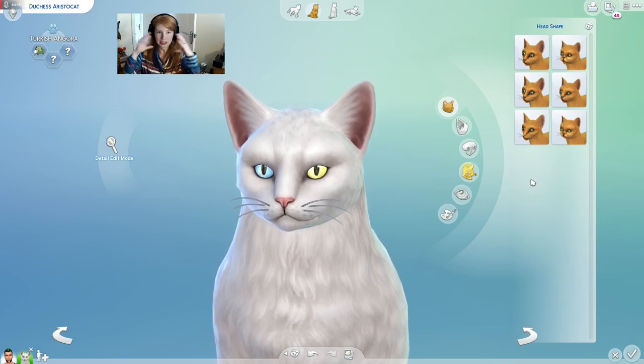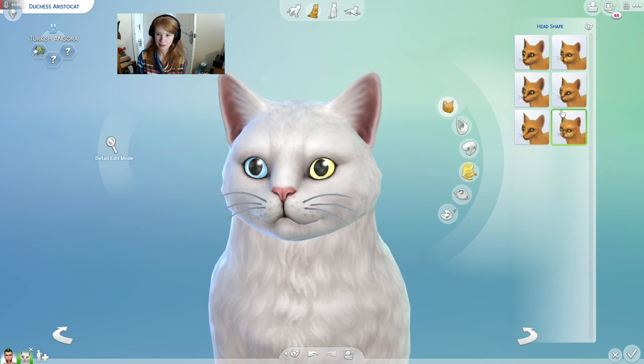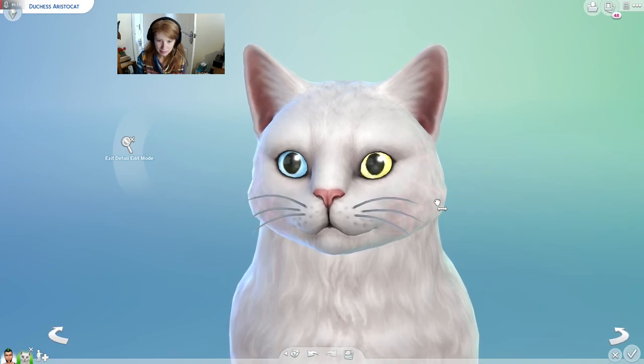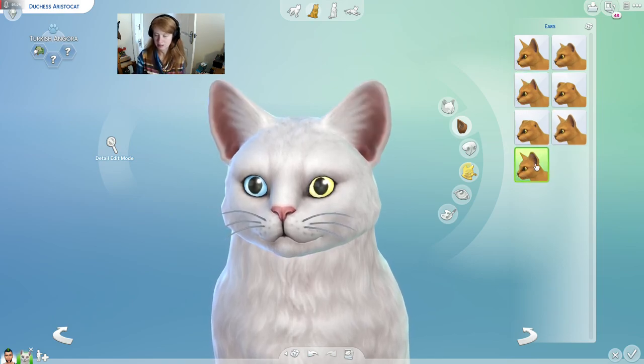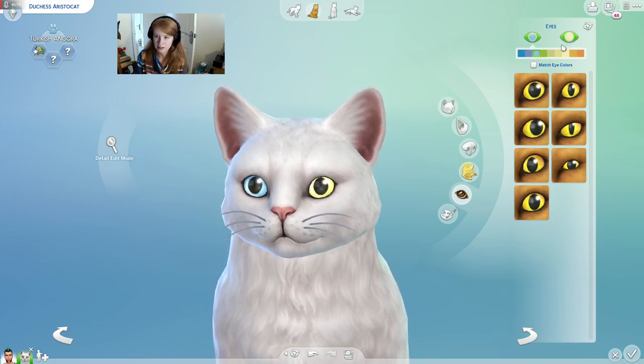Head shape — she's got a nice sort of... she's got like a lot of fur here. That's probably a good shape. The fur kind of flicks up here by the cheeks, but I'm not sure that we'll be able to do that. The ears are kind of rounded, aren't they? Might be like that if I can get them to be smaller. Eyes — she has blue eyes, doesn't she? Because they're like sapphires. I'd say that one — I'm going to go with that colour.